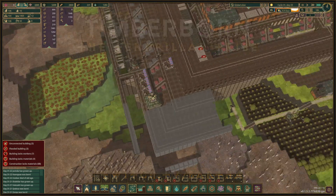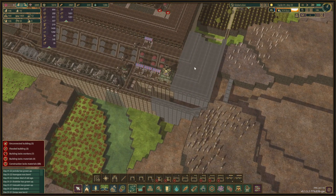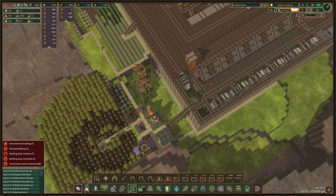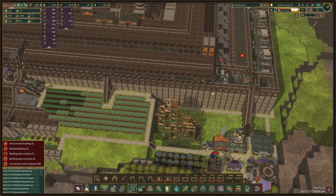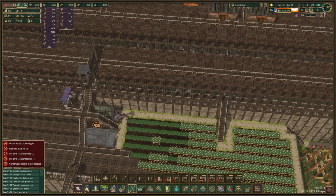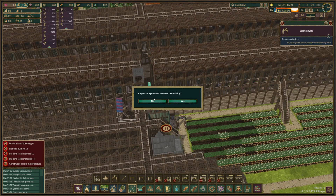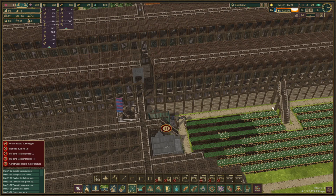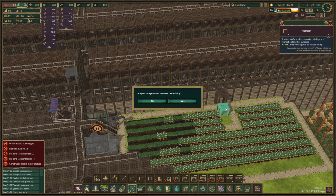We are working on this district — well, this district is working for us — and we're also changing the way this water pump works. The water pump is now connected to that side; we're gonna disconnect this path and remove this water pump right over here, then remove this district gate.